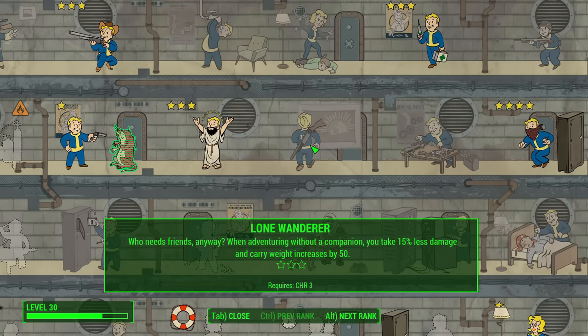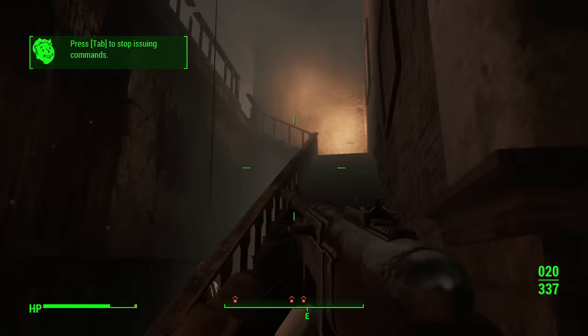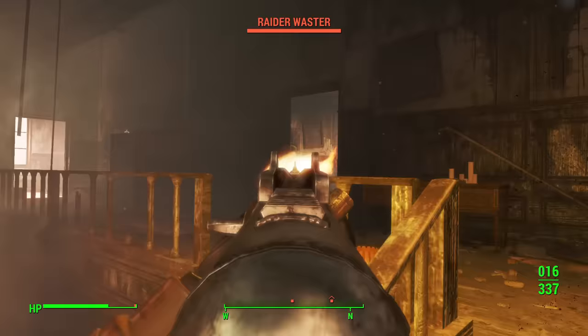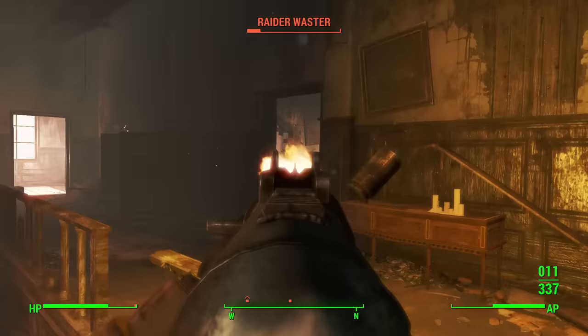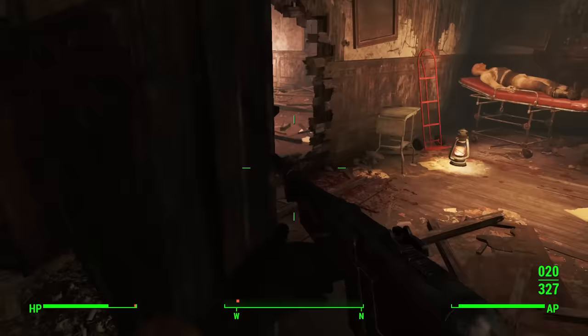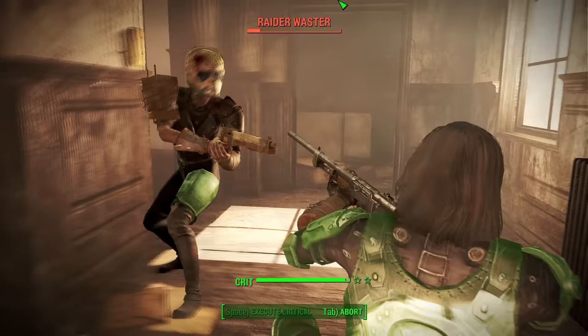First is Lone Wanderer at Charisma 3. It's a very low investment, so you don't need to make a hugely charismatic character to get Lone Wanderer. You take a lot less damage, you get a lot more carrying weight, and you get more damage — 25% more damage at level 40. This is such a strong perk, and it's only amplified by the fact that you can take Dogmeat with you. Dogmeat doesn't count as a companion, but you can't take anyone else. If I really did have to rank these things in a particular order, I would put Lone Wanderer at the top. It's just all around a very, very strong perk.